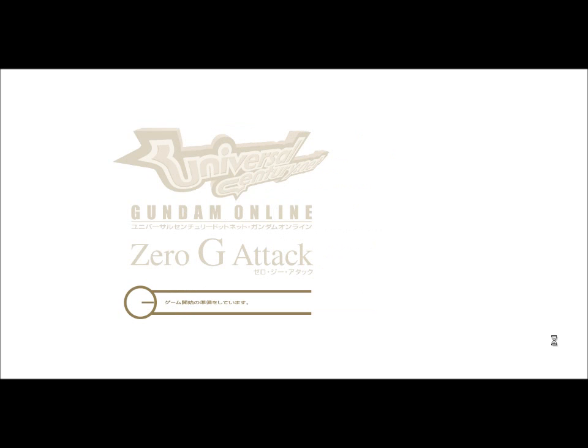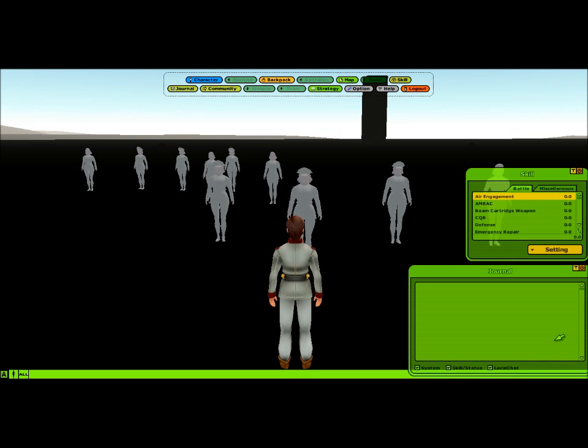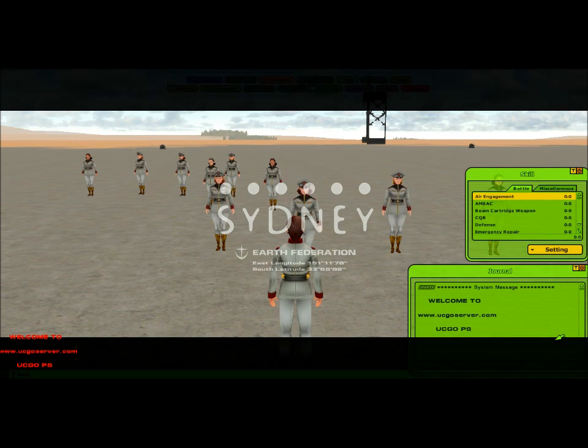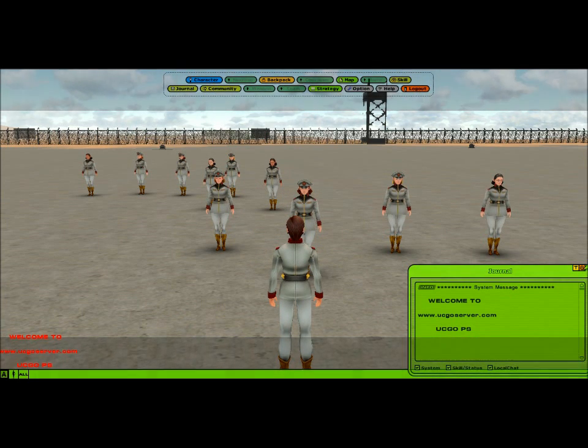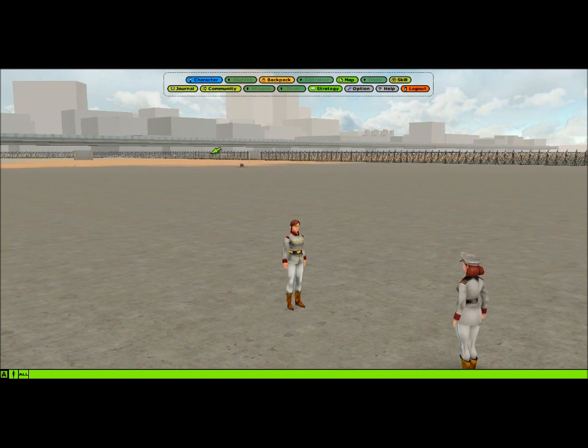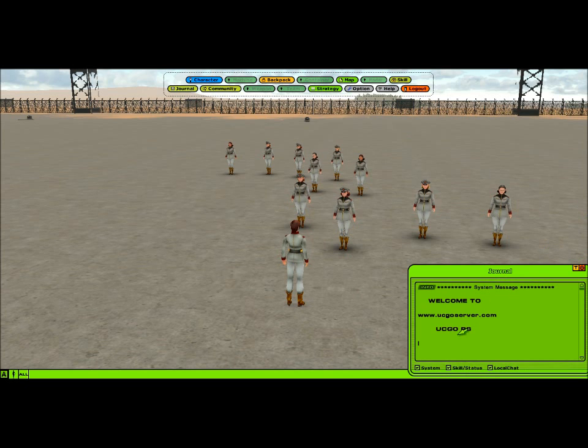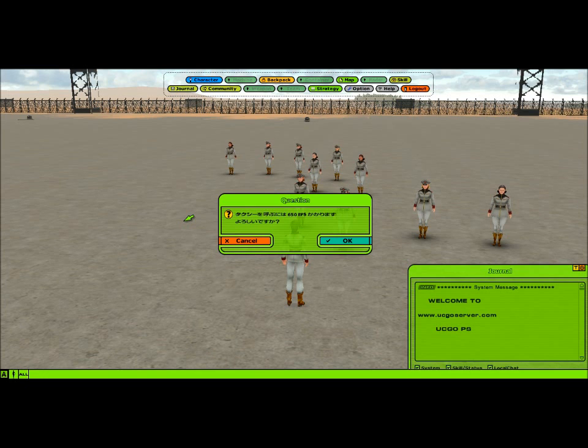A lot of the English players will hang out there, and I think that's technically the safest city because the most Federation players hang out there. So we start out here. If you were starting out, you wouldn't have much on the screen — you would just have this bar up here. You'll want to click Journal and move it down to the right, or wherever you prefer. This is your chat log, your skill-ups and stuff like that. Another thing you'll want to put down is your container or your backpack. When you start out, you want to hit Enter and then slash taxi, like that at the bottom.